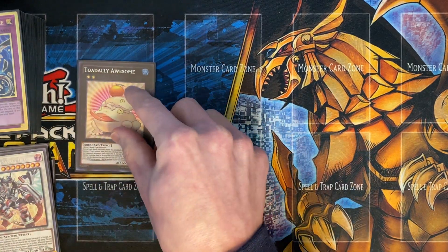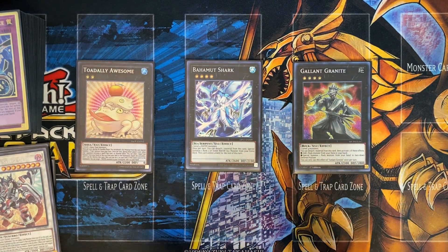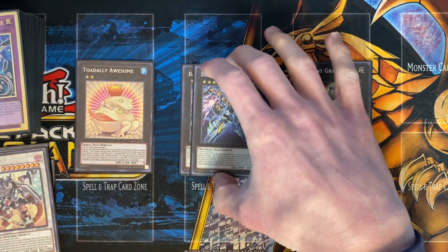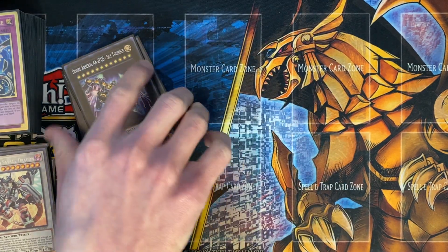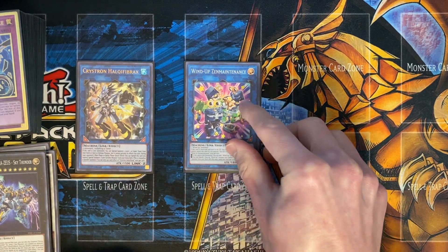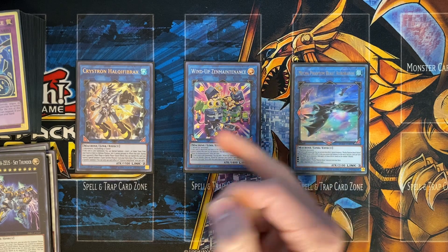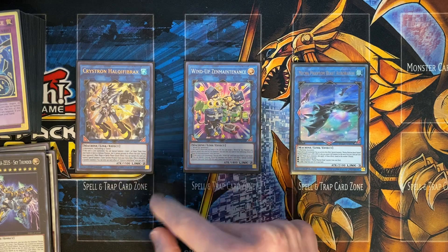Going into the XYZs, we have Toad — we can cheat this out with Bahamut Shark. Gallant Granite to bring out your Researcher. And then Zeus — so if we ever leave any of our XYZs on the field, we can overlay and go into Zeus. And then the Link Monsters: Aurum Lynx, Halqifibrax, Zen Maintenance, and Auroradon. You can bring Auroradon out using Zen Maintenance, so you can leave Halqifibrax on the field, which gives you another body on your opponent's turn to Quick Effect Synchro using him and bring out that Quandax.